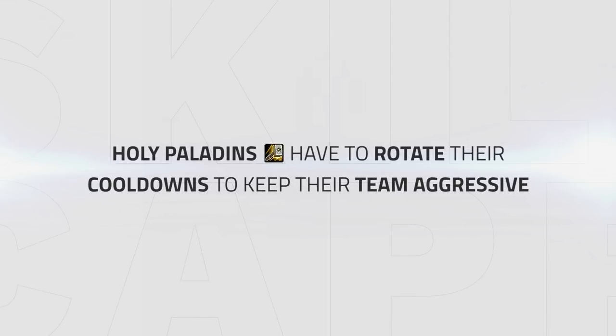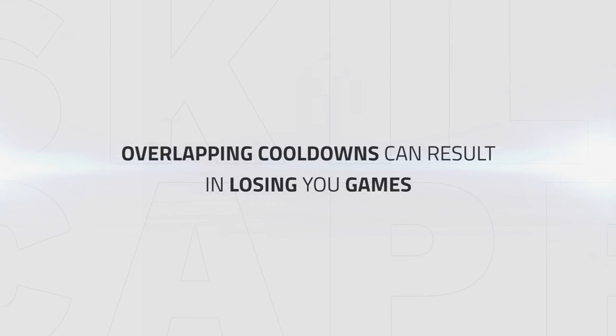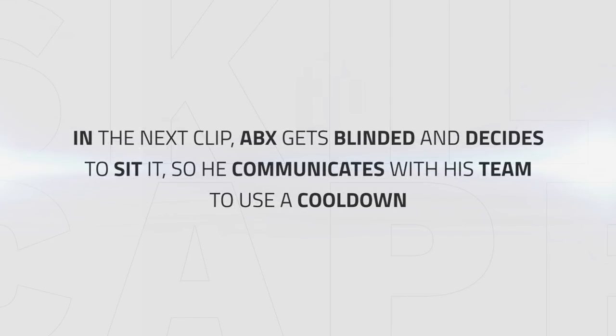Holy Paladins have to rotate cooldowns with their team to keep them aggressive. Overlapping cooldowns can result in losing your games more than with any other healer, since Holy Paladin has a strong cooldown kit with weaker healing than most other healers. In the next clip I'm facing RMP and I decide to sit the CC chain, communicating with my team to use a cooldown while I sit it.